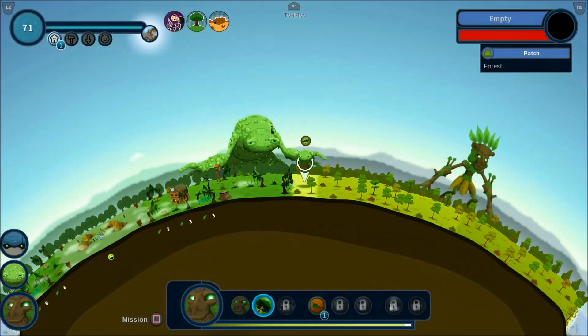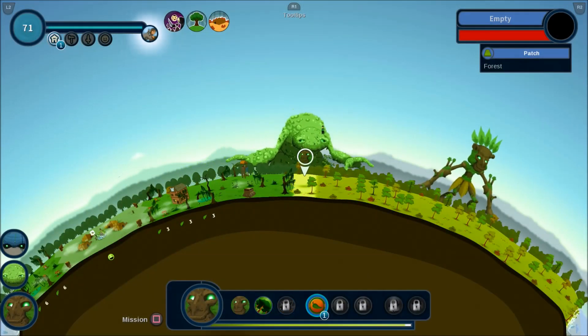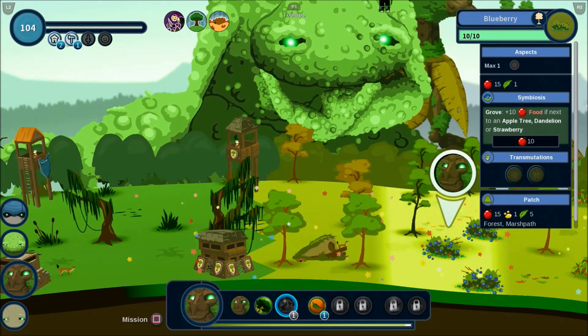You can manage as many villages as you'd like, but you only get four giants for the entire world. And their abilities have cooldowns, so juggling will definitely take skill.